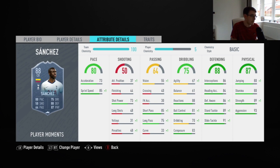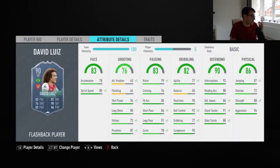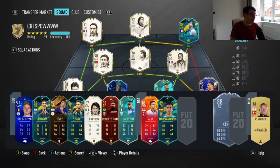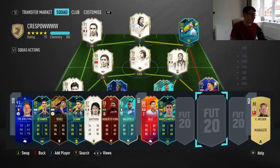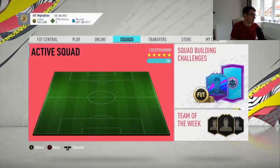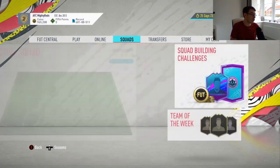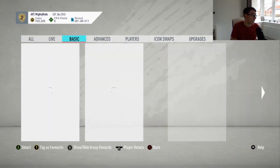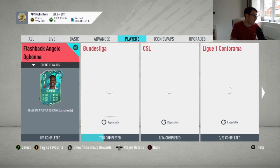Similar-ish defensive stats, similar dribbling and passing compared to Sanchez. David Luiz is probably slightly better than Ogbonna but actually has 2 less stamina than Ogbonna, and a lot of people say that card is still really, really good. Looking at it on the whole, I think the Ogbonna card is really, really worth doing — a god-tier centre-back. He's got stats that just work for centre-back, and the stamina wouldn't actually be that much of an issue.